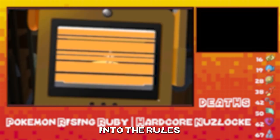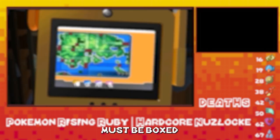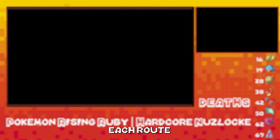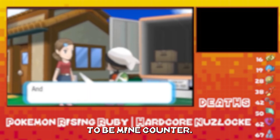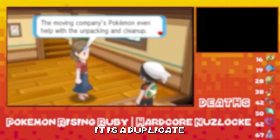But let's go into the rules. Number one: any Pokemon that faints must be boxed permanently. It is considered dead for the rest of the challenge and cannot be used. Also, the first Pokemon I find in each route is going to be my encounter. I can't get another Pokemon on the route if it is a duplicate as well.